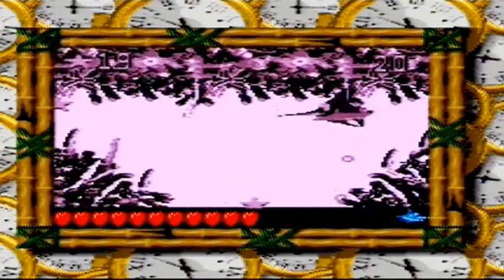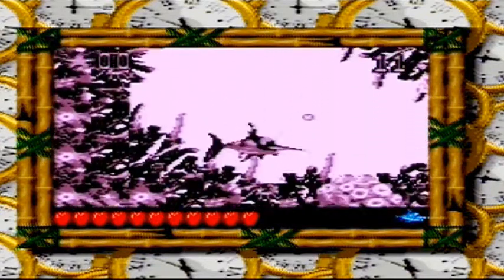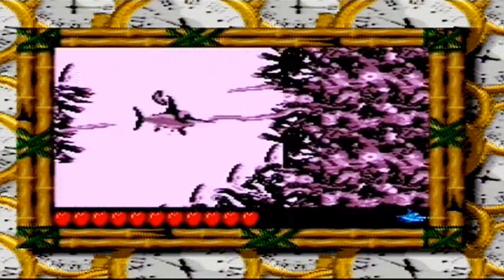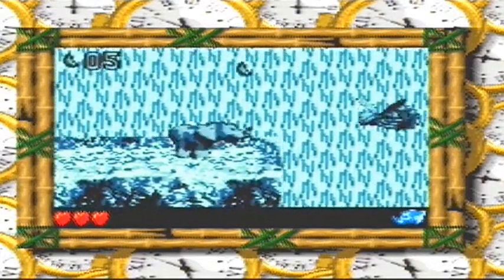What would a Donkey Kong Land game be without Enguarde the Swordfish? This pointy-nosed fish resides in the many aquatic water levels and can take out baddies with the greatest of ease. However, some enemies must be taken out accurately as going gung-ho may result in losing a hit point or life. Finally, Ellie the elephant makes her Game Boy debut. Unlike Donkey Kong Country 3, Ellie is not afraid of mice here and has an endless supply of water. Unfortunately, Rare didn't include Parry the Pigeon, who is instrumental in DKC3 for finding high-up bonuses, but it's still a very good selection to help fight the Kremlin horde.